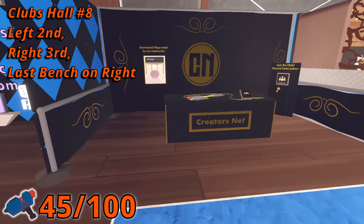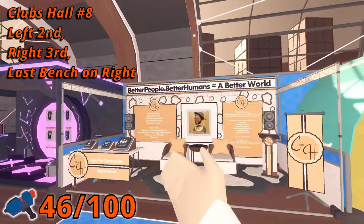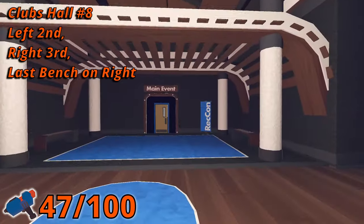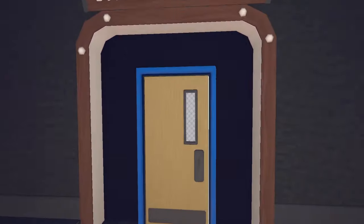And in the last room for clubs, number 16 is in the second booth on the left side behind the counter. Number 17 is in the third booth on the right side under a table. And the last Maker Pin is on the bench on the right side just before you exit. We are finished with clubs.